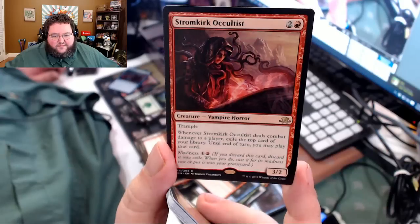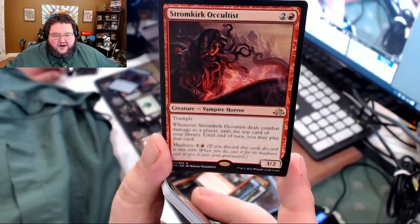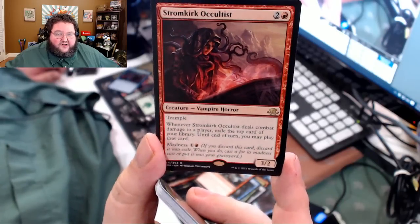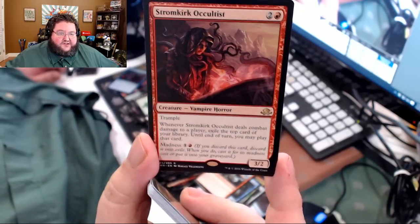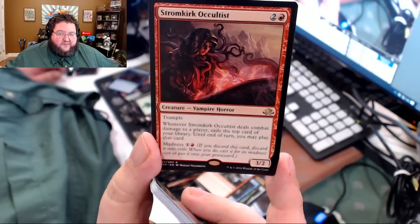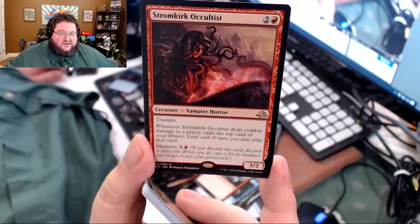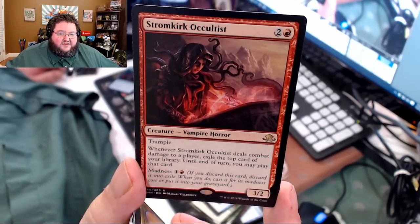Our other rare is Stromkirk Occultist — three casting cost, 3/2 trampler, vampire horror. When this deals combat damage to a player, exile the top card of your library until end of turn and you may play that card — you still have to pay the cost. You can madness this for two mana. Vampire Madness is definitely a thing, so Vampire Tribal focusing on Madness is probably a real archetype.